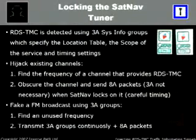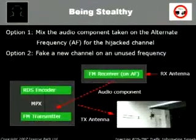Of course the downside of this is that I obscure soccer matches, which is not good. Or I can fake an FM broadcast on whatever frequency I want. I know there's a frequency which has just started and no one uses, so I can just sit there and send RDS messages plus TMC packets, and your satellite navigation system is going to cycle — 'oh, there's a new station' — and then it's going to get messages from that as well. So these are two ways for being stealthy.